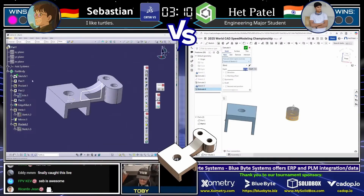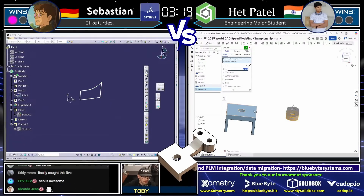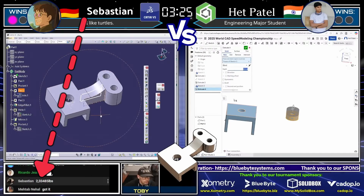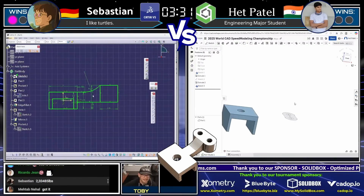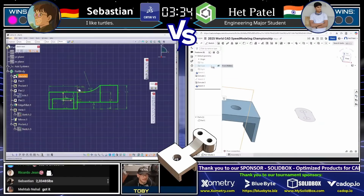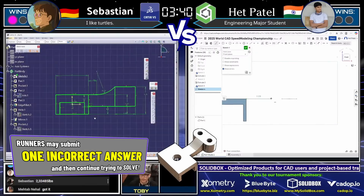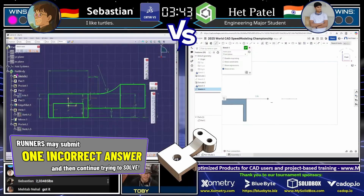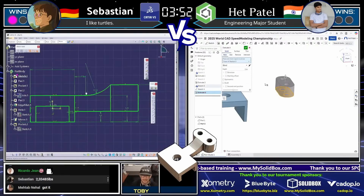Sebastian is looking through his mass calculator, and we're going to be watching the chat to see if an answer comes in from Sebastian. Hepatow on the right is getting that kind of slot shape extruded. Looking at the chat — there it is. Sebastian comes in with an answer: 2.334 pounds, and that is not correct. So Sebastian coming in with an incorrect answer needs to go through his model, check all the dimensions. This may once again open the door for Hepatow to come in with an upset — all eyes on Hepatow now. Is he going to be able to get this geometry extruded to the height he needs? Is he going to bridge that geometry while Sebastian is trying to run down this error?